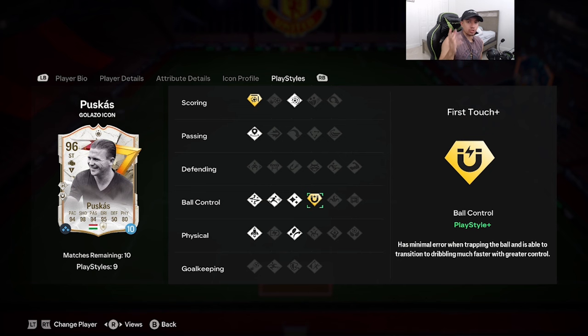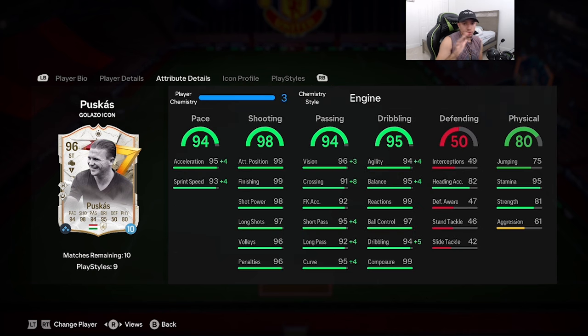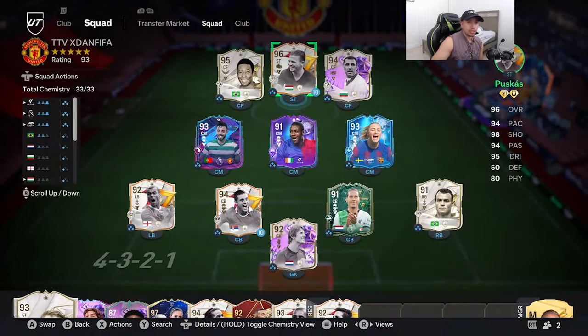The secondary play style plus is First Touch. With this Puskas card there's only one chem style to give him and it's the Engine. Shooting is maxed out with 99 finishing, 99 attack positioning, 98 shot power — absolutely insane. Acceleration 99, sprint speed 97, passing category basically maxed out, agility 98, balance 99, dribbling 99, 99 reactions, 97 ball control, and 99 composure. Absolutely fire from this card.